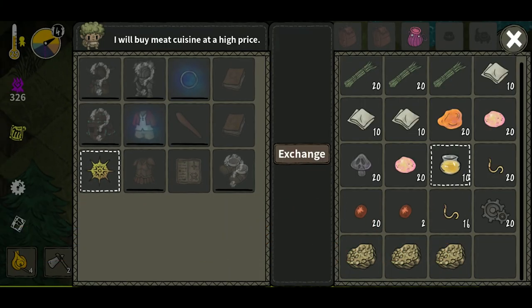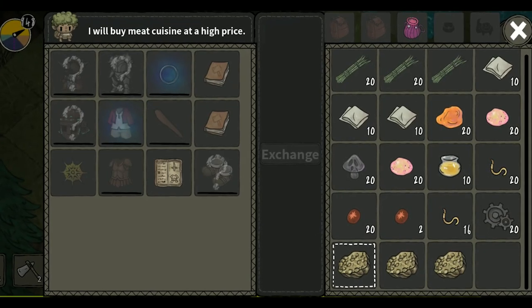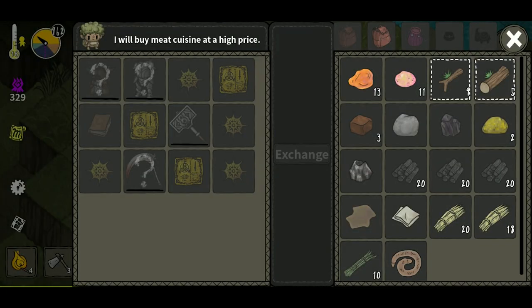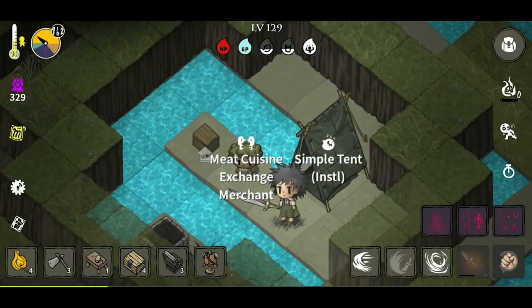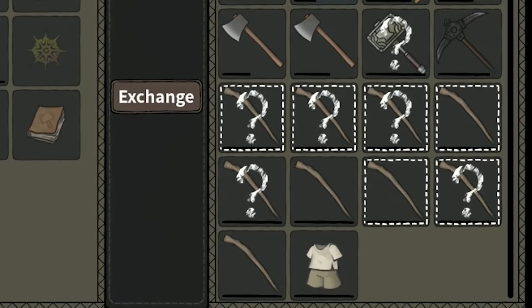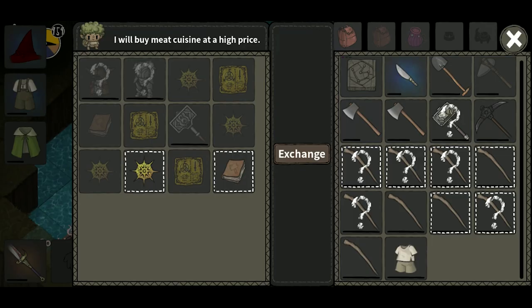It's called the Crest of Transcendence. Knowing the point values of these two items will help us towards knowing what's best to trade by base points. So going back to sticks — we know it's worth 1 point, so you can buy 1 equipment blueprint for just 1 stick. And if you have 5 sticks, that equals 5 total points, and you can buy yourself a Crest of Transcendence. This is big brain time.